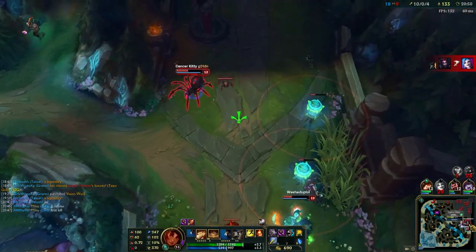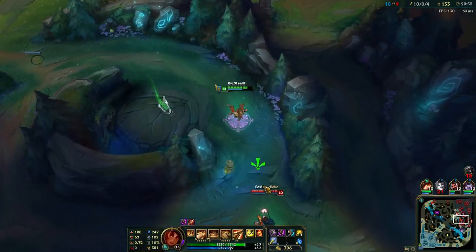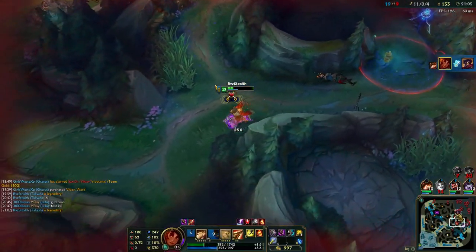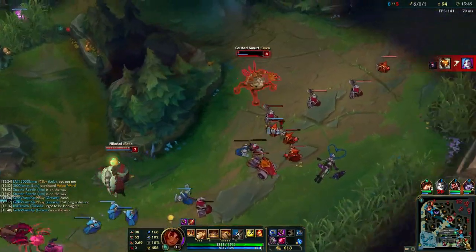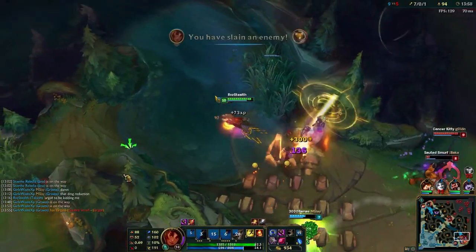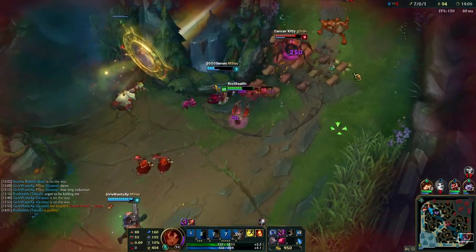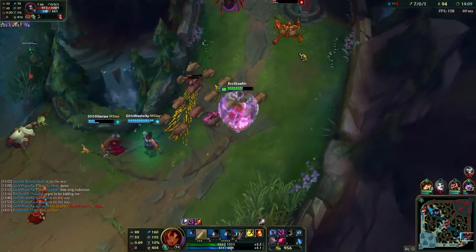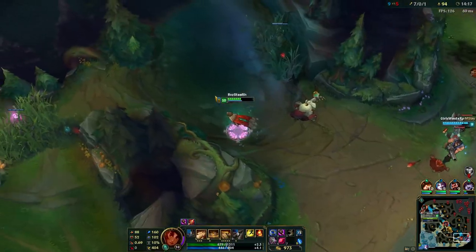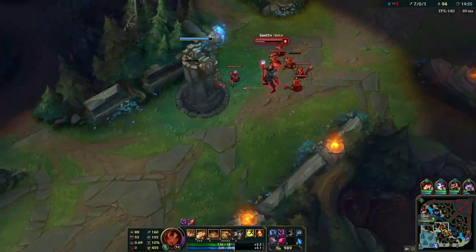There really aren't any hard counters to Taliyah right now, and there's no champion you want to completely avoid picking her into. But a few champions doing statistically well against her are Talon, Katarina, and Annie. Talon and Katarina do well because they have blinks rather than dashes, making it harder for Taliyah to zone them with her E. In mid to late game teamfights, Talon can easily jump on Taliyah and burst her down before she gets her full combo off. Annie is strong against her simply because of her insane burst — she can practically one-shot Taliyah with her full combo.